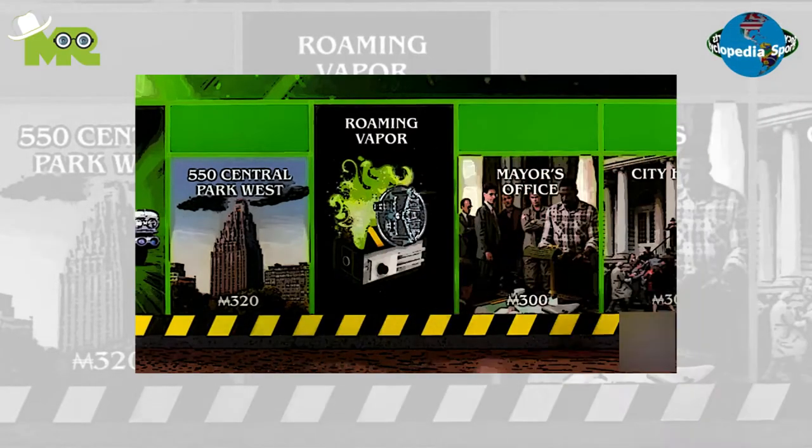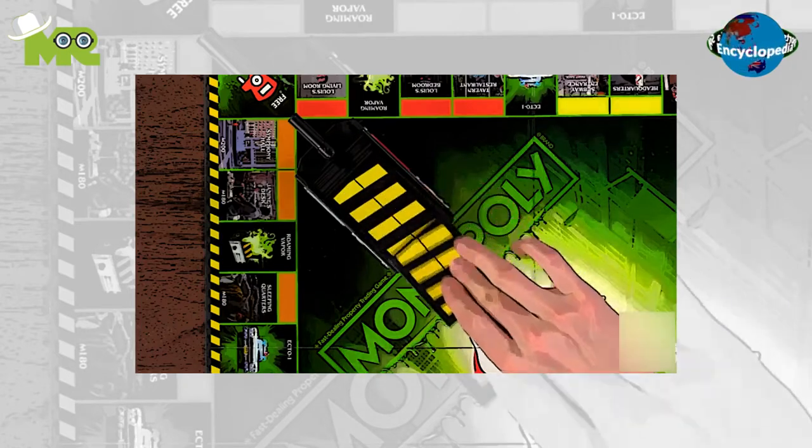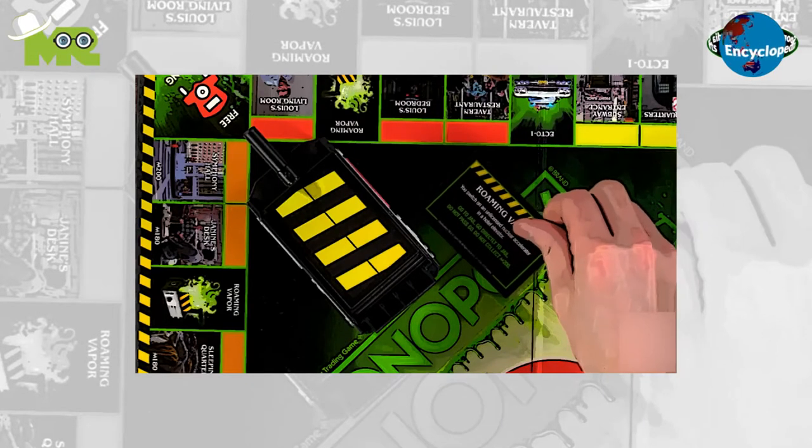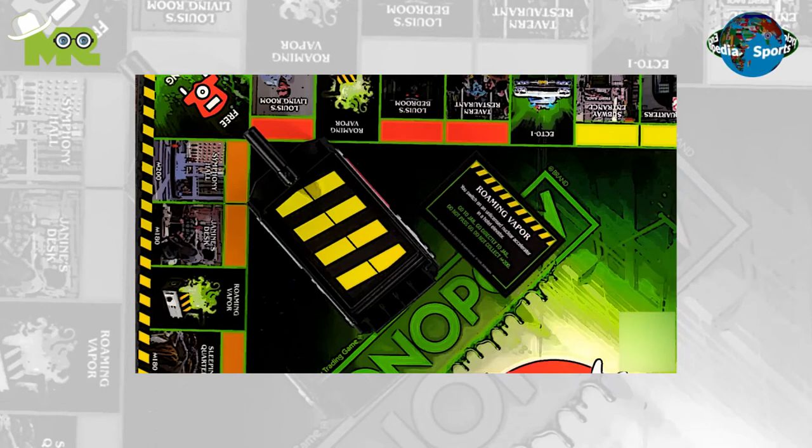Whenever a player manages to land on a Roaming Vapor space, the top card of the Roaming Vapor deck is picked up and the player is required to do whatever it says. After following the instructions on the Roaming Vapor spaces, it's discarded face up next to the cardholder.